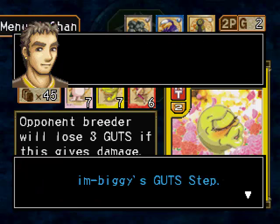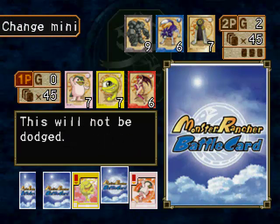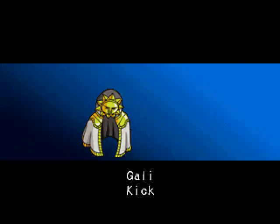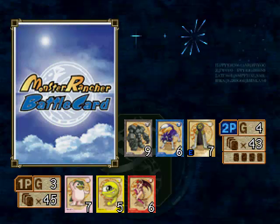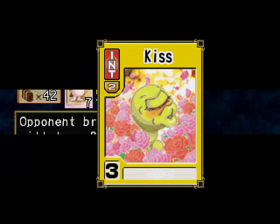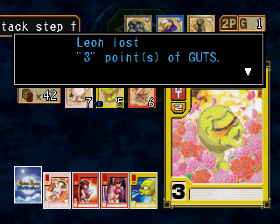Not too bad of a starting hand. I will cycle through some of my cards. It's a kick — no defense available, so we're just going to take it. He's converting them all to guts, which is awesome because now we have an open attack against some Tiger. Open attacks on Tiger are particularly rare, especially if the computer knows what they're doing, because most of the time Tiger just dodges everything.